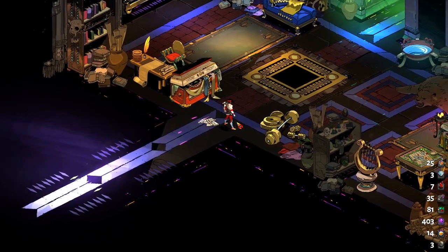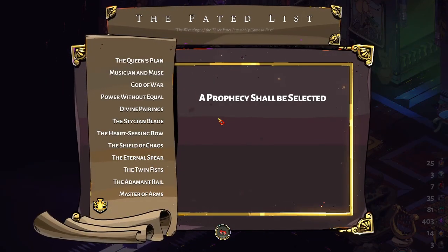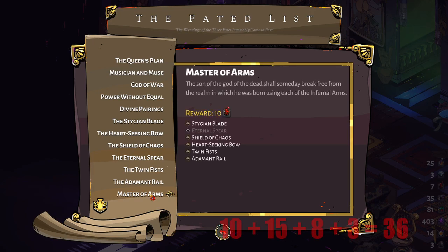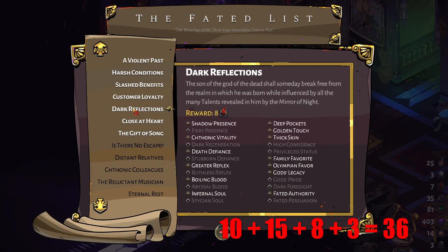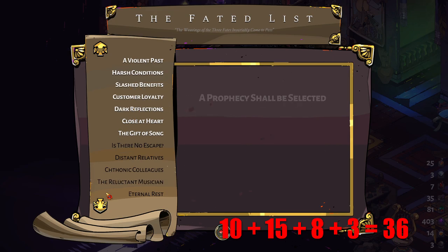The third resource is the Fated List — the achievements system. There are four achievements that reward Titan Bloods upon completion, giving you a total of 36 Titan Bloods.